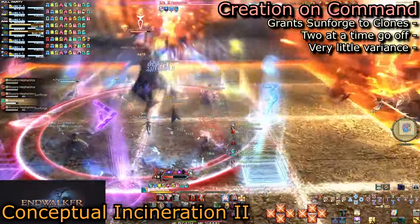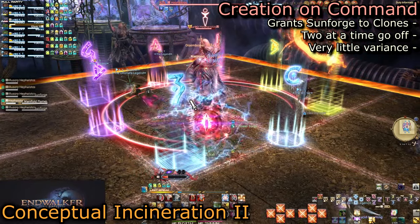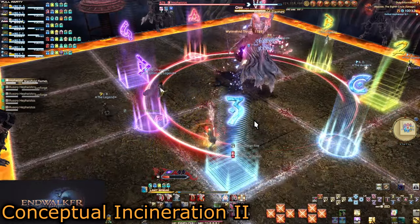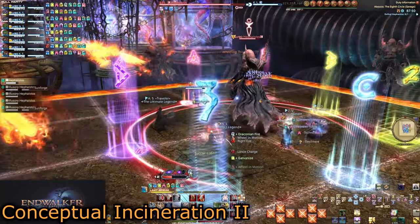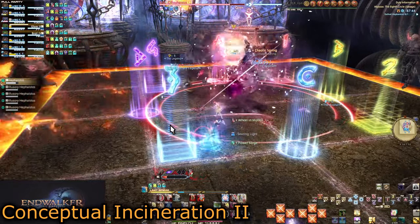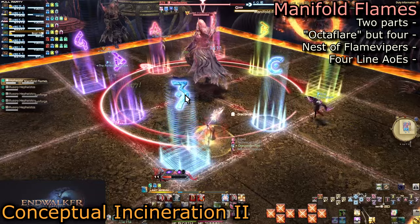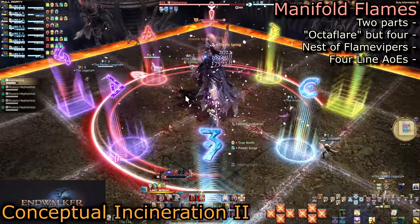The clones go off two at a time but are consistent in some ways. The first two will always be a Phoenix and a Dragon, leaving the safe black line squares to be north and south, or east and west. Look for either Sunforge and react accordingly. If you see the dragon in front of you, run left or right without leaving the middle row. If you see the Phoenix, run to it or away from it. You also want to run toward your intercardinal spots and pretend you are doing Conceptual Octaflare.